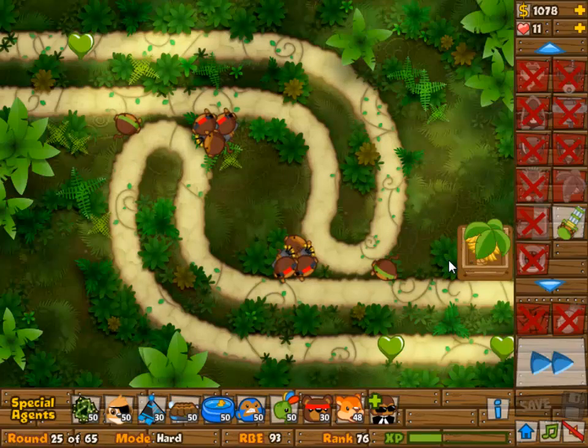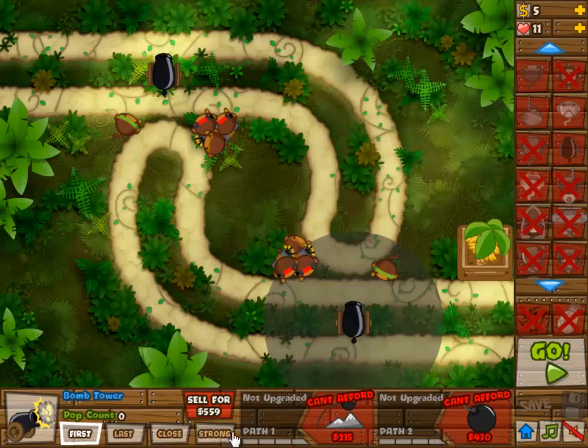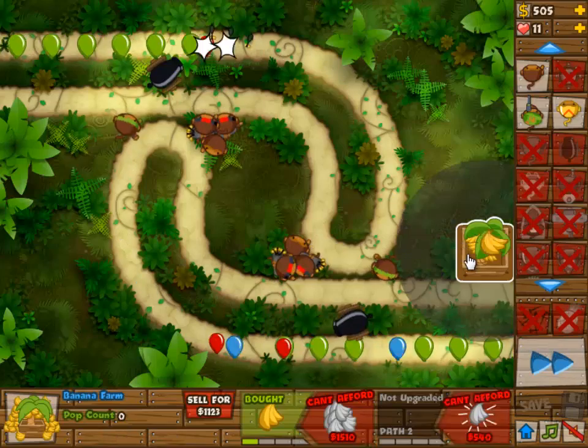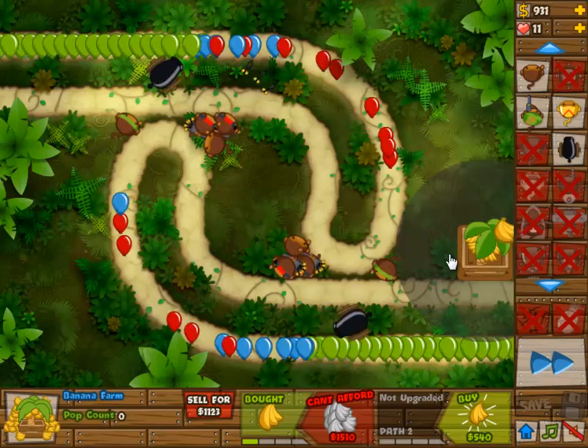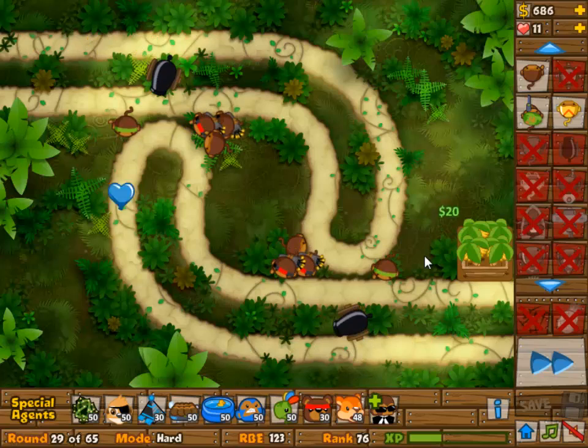Once you clear that wave you have plenty of time to build whatever you want. Make sure you have camo detection for wave 24. After you've done that it's pretty much standard stuff, so build more banana farms whenever you can.